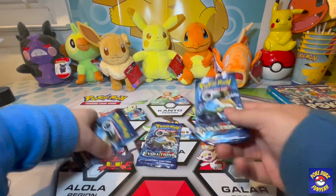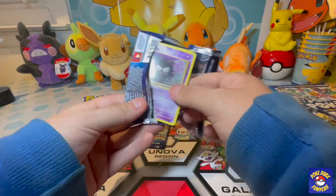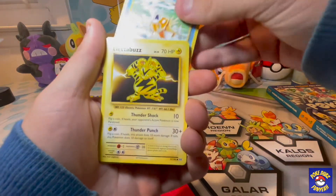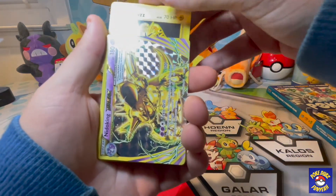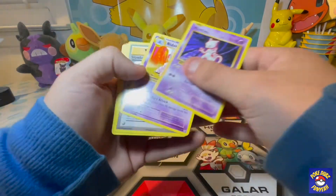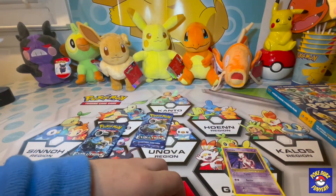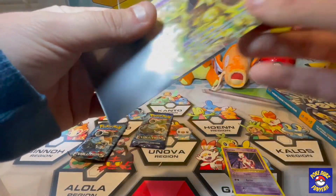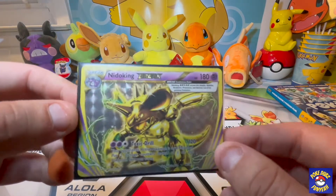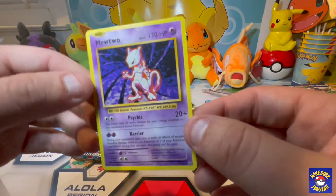Final three packs, all Blastoise artwork — let's go! Hopefully Blastoise brings a Charizard. Gastly, Caterpie, Drowzee — we got a prism Break Nidoking and a Mewtwo! It's a non-foil Mewtwo rare — very nice. A Mewtwo and a Nidoking Break card. Are you guys fans of these Break cards? I like the Amazing Rares from Vivid Voltage better than these. Still, the Mewtwo is nice.